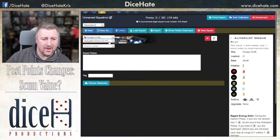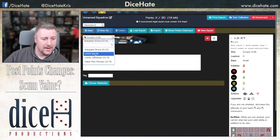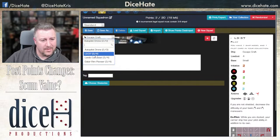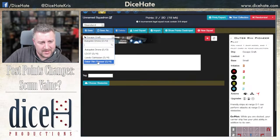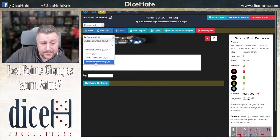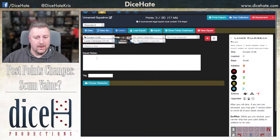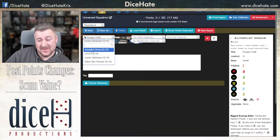Then we go to the Escape Craft. Autopilot Drone at 2 — if you're desperate to run a two-ship list, just make one of them a fork and put the Autopilot Drone on there, but obviously it's going to explode. Probably not what you want. I think these all being the same price with the same loadout is pretty fair. The Outer Rim Pioneer is pretty strong because it lets you perform attacks on obstacles now, which you can't normally do. Lando is a higher initiative, his ability is still strong, and L3 is fine — you're not going to make it cheaper. I think you're actually going to see a variety of the Escape Craft now.